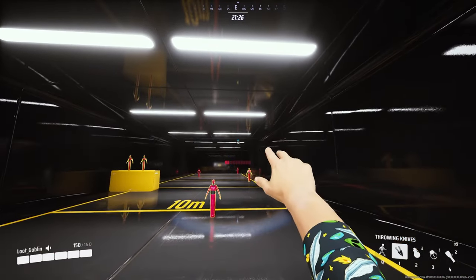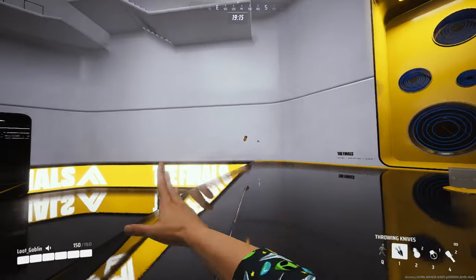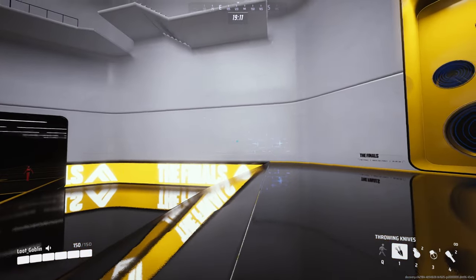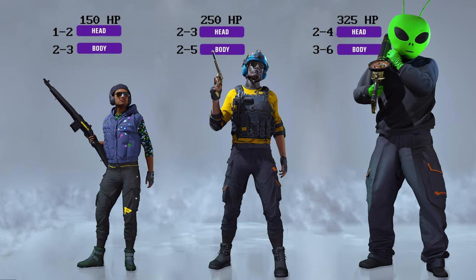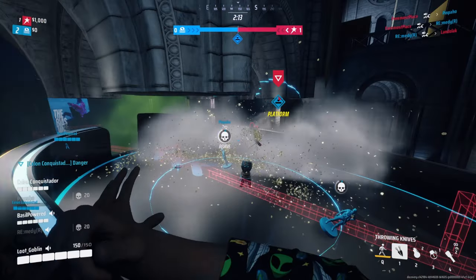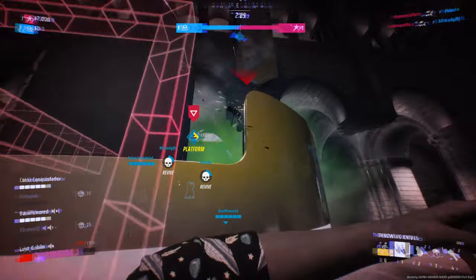I don't know if there can be a rebalance — maybe lower the fire rate and lower the damage — because you can pretty much wipe out any class very quickly. You can wipe out a heavy, medium, or light all within six shots. The max shots across the board is six to one, which is crazy. It has a similar damage profile to the sniper rifle.